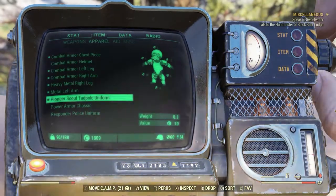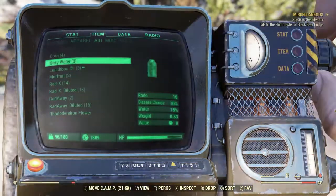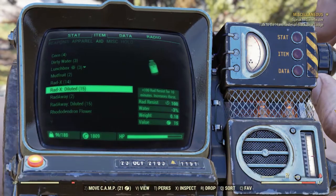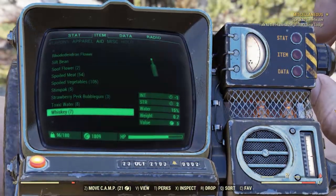Let's continue to the next sub-menu, which is Aid. Here you will find food and water, as well as various medicines — some of which we'll cover in this video.